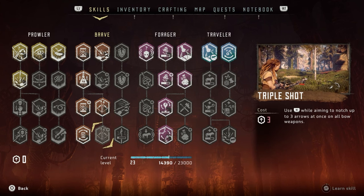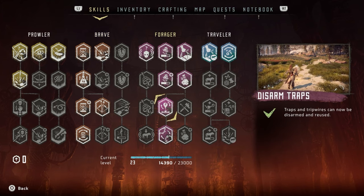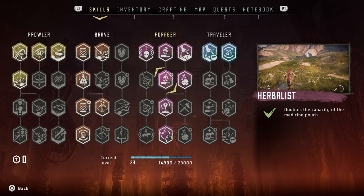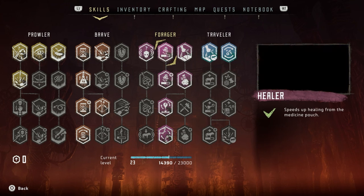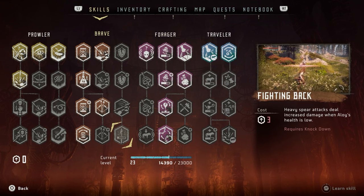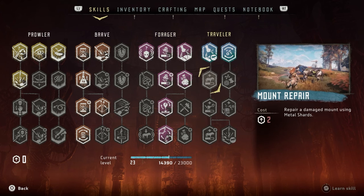I got what I set out to do, which was concentration plus and fast reload. I want to get triple shots as well, however, as I've been made aware from you guys in the comments, you said I should have got disarm traps and tinker. Tinker will allow me to remove my mods, which I couldn't do before, so this is very helpful.